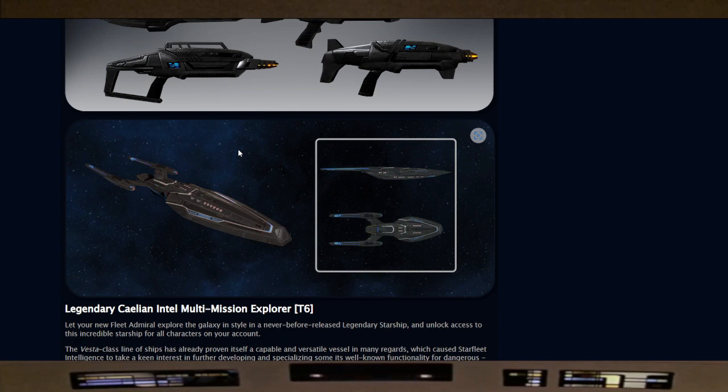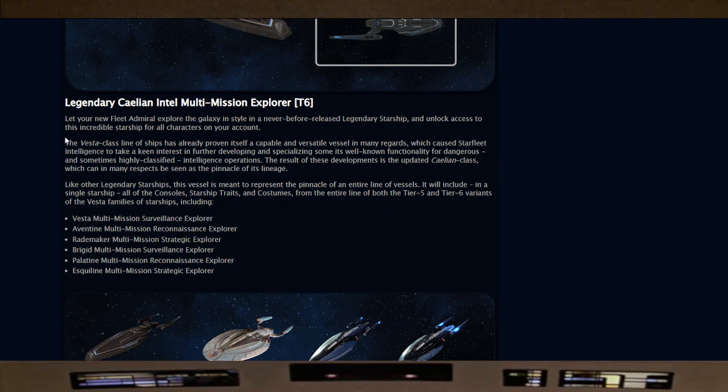When we covered this ship in that trailer from Mission Chicago we wanted it right away, and I'm not disappointed. Let your new Fleet Admiral explore the galaxy in style in this legendary starship, with account-wide access. The Vesta class line of ships has proven itself capable and versatile, which caused Starfleet Intelligence to take a keen interest in developing it further for dangerous and highly classified intelligence operations. The result is the updated Kalion class — in many respects the pinnacle of its lineage.